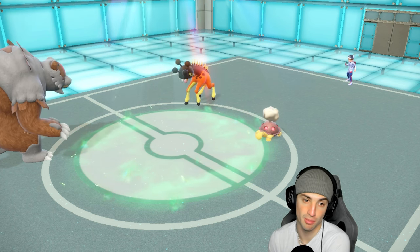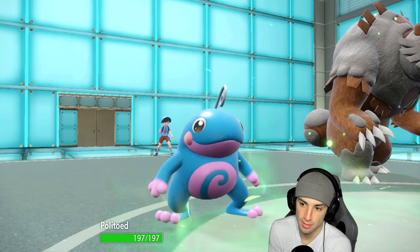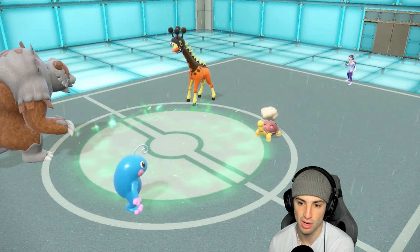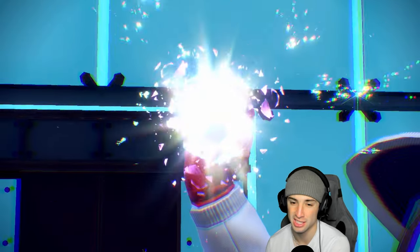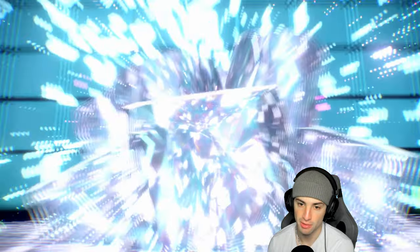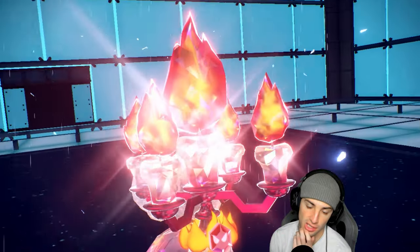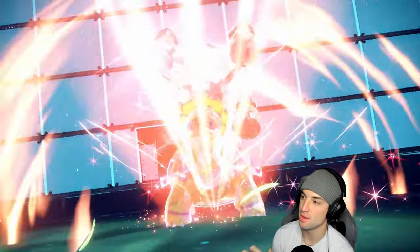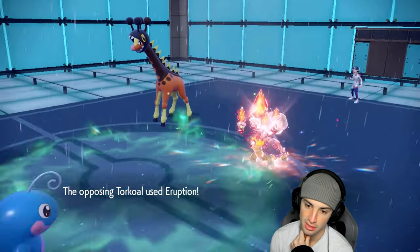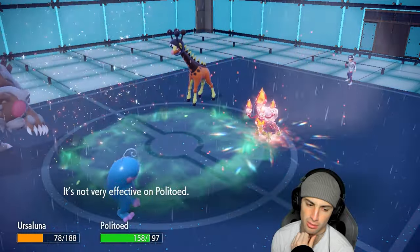Politoed comes out here, we set the rain. It'd be a big play for them to swap Torkoal right now but they're not going to — they're going to hit that Tera button. This has got to be Fire Torkoal — yep, Fire Torkoal! This is a great call for us to slow the game down, wait for Torkoal, put Politoed out. Eruption flies and this rain is really going to help us out tremendously, even though it's still going to do some damage. That's ugly.